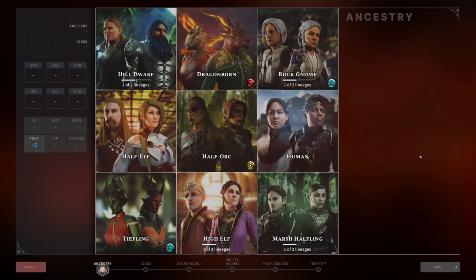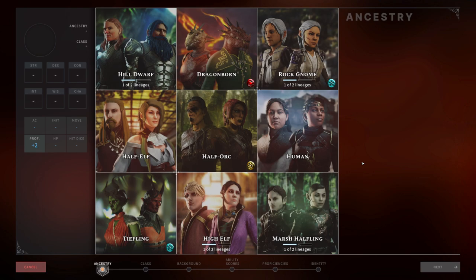On top of that we are going the path of the claw and really leaning into damage resistances. So we won't only be resistant to slashing, piercing, and bludgeoning — we're going to be resistant to another up to six damage types, which we'll get into in a second.